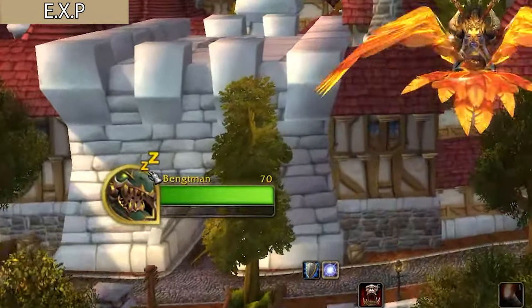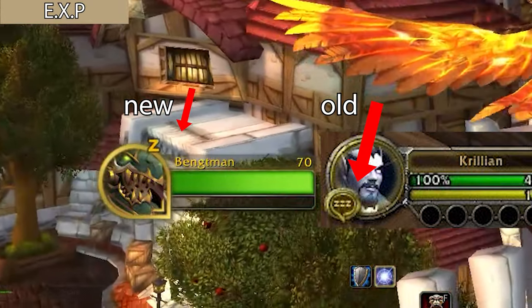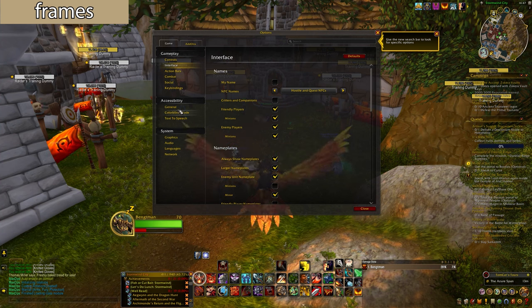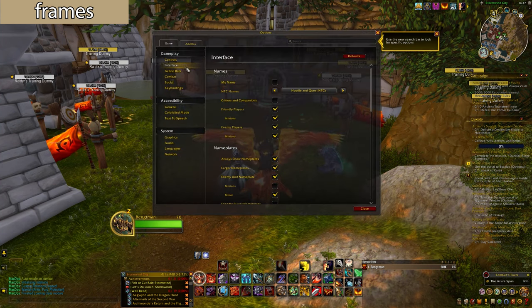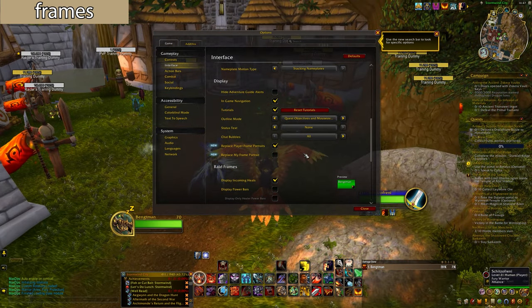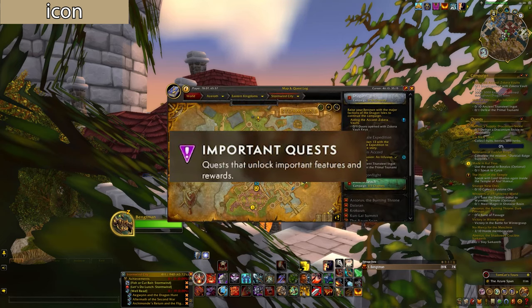The rested XP sign is also different from before — instead of being over your level. The cooldown buttons now show more clearly when something is available. There's also an option to replace the character frame with a class portrait. Press Escape, press Options, press Interface, and go down to Display. You'll see two new options — 'Replace player frame with portrait' — so if you click this you'll see a warrior icon instead of how they look. This is good for PVP.